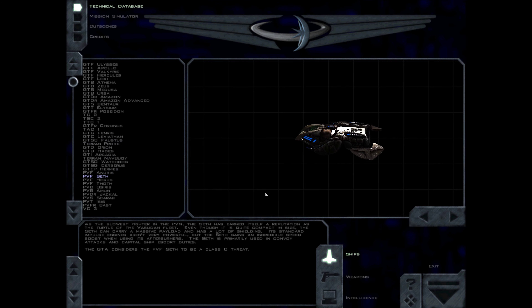As the slowest fighter in the PVN, the Seth has earned itself a reputation as the turtle of the Vasudan fleet. Even though it is quite compact in size, the Seth can carry a massive payload and has a lot of shielding. Its standard impulse engines aren't very powerful, but the Seth gains an incredible speed boost when using its afterburners. The Seth is primarily used in convoy attacks and capital ship escort duties. The GDA considers the PVF Seth to be a Class C threat.